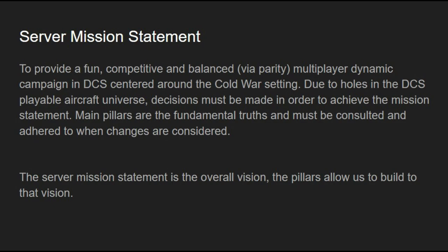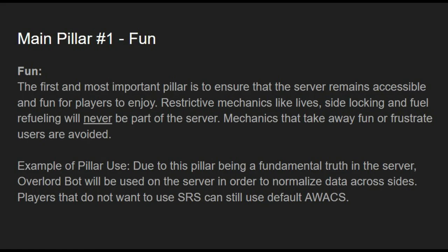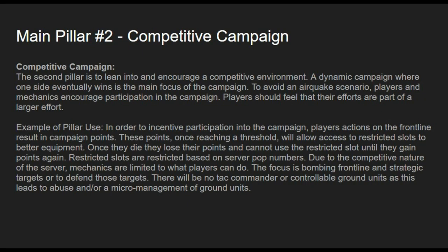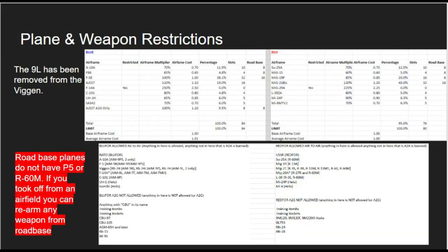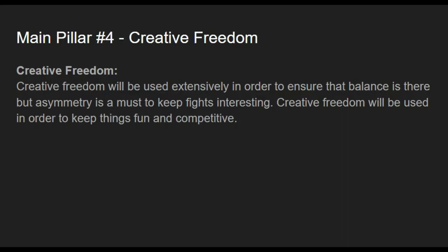The main pillars it builds on are: 1) fun — restrictive mechanics will never be a part of the server; 2) it delivers a competitive campaign; 3) balance and asymmetry — the server achieves balance while still allowing for asymmetrical fights. Plane sets are sourced from historical availability, but are tweaked to ensure parity between sides, mostly through availability of restricted weapons; and 4) creative freedom.